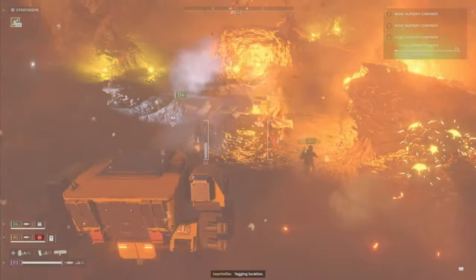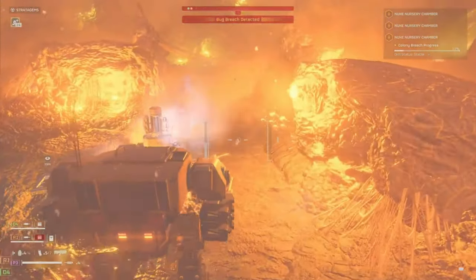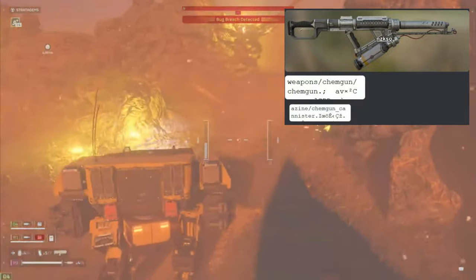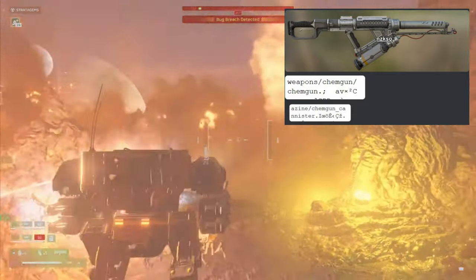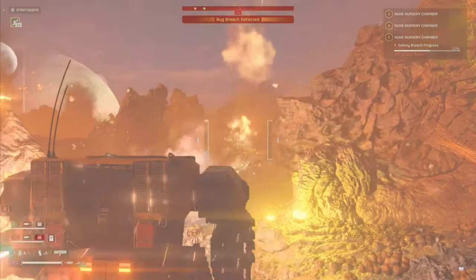Next up, we have a brand new stratagem weapon called the Chem Gun. This gun looks really menacing — it looks like a copy-paste of the flamethrower, but it doesn't shoot fire. It's going to shoot some kind of chemicals, which I'm guessing will do a lot of damage to bugs. And depending on what upgrades or perks it has, it might do a lot of damage to bots as well.